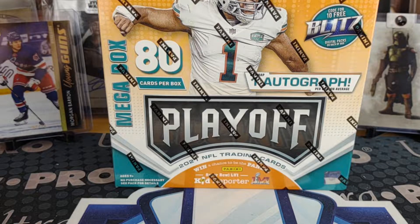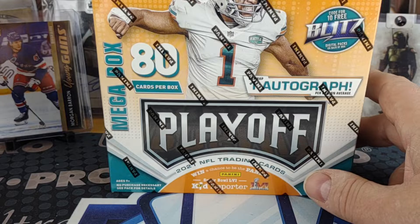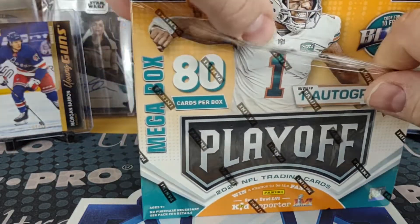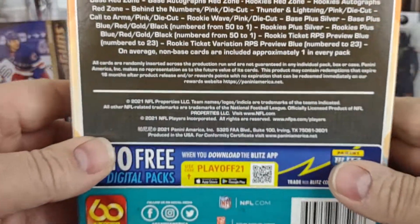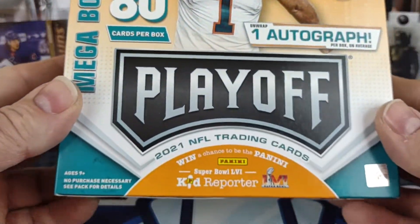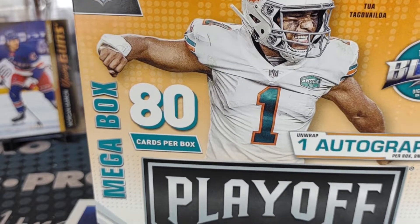Hello and welcome to another break from Bounty Hunter Breaks. This is Boba Fit Me, and today I've got a Playoff megabox. I went into my Walmart on Saturday morning and they had a fairly decent restock, although they did not have a single box of 2022 Topps Series One baseball. In here you're supposed to be guaranteed — I say guaranteed — chances of getting an autograph are pretty good, supposed to be on average one a box.